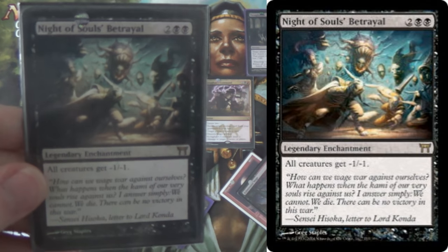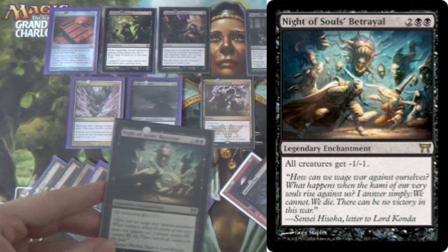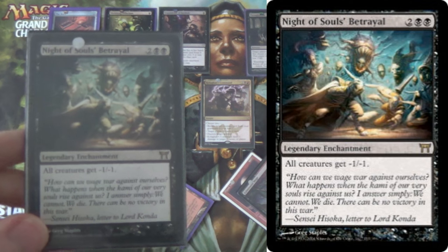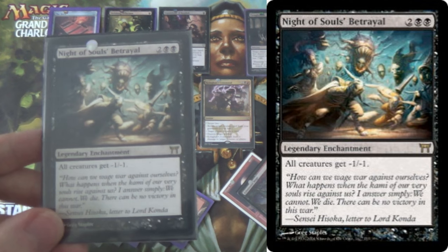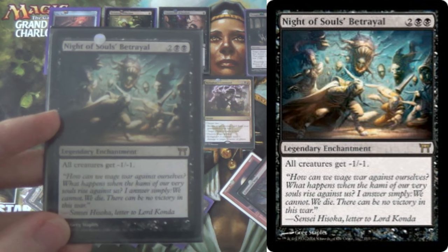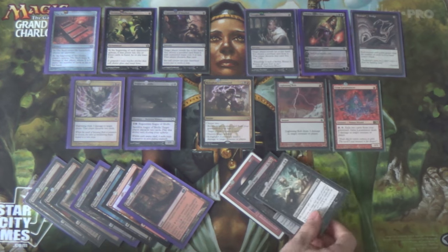Next, Night of Souls' Betrayal. Very little cost to you — it does hit both of your creatures for a total of five copies — but the -1/-1 effect hits tokens an awful lot. It hits Soul Sisters, it hits Infect, it can do a world of hurt to Affinity. Night of Souls' Betrayal works in a lot of matchups, only as a one-of though, because it's four mana in a deck that doesn't have too many lands, and it's legendary.